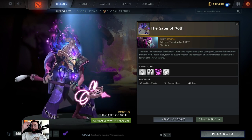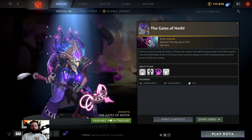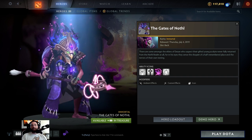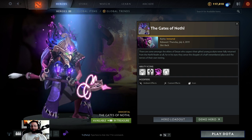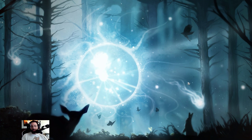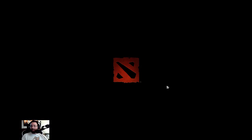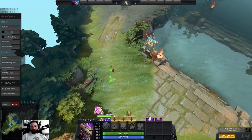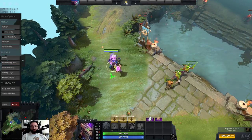Hey guys, Sunsfan here. Neil is gone for the week, so I'm going to be doing all the videos today — expect terrible video quality. This first one is showing the effects in-game of the new Immortals. I just wanted to get this one out real quick. We're going to go through each item and show exactly what they do, and then I'll make a separate video with the chest opening.